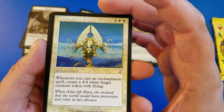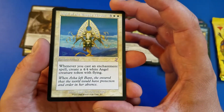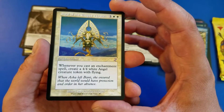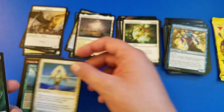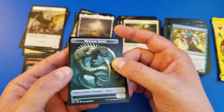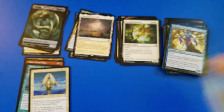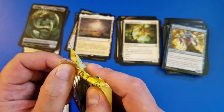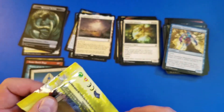Sigil of the Empty Throne — whenever you cast an enchantment, create a 4/4 white Angel creature token with flying. That seems a little janky, and it's in a retro frame as well. A Metallic Sliver token — not the one I want. I want the regular token; if I'm playing a deck I want to have the correct token cards and not have to keep using a handful of dice the whole time.